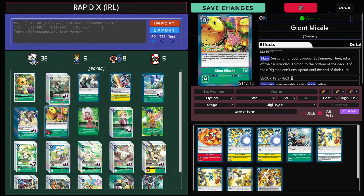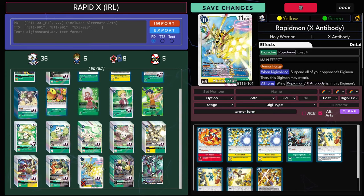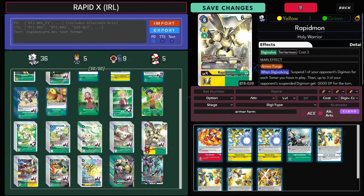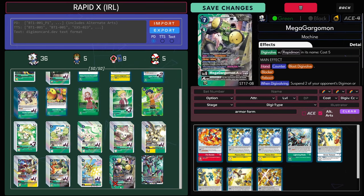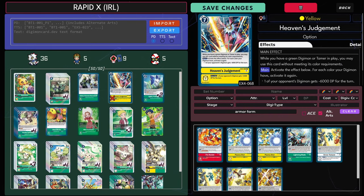Heaven's Judgment and Giant Missile should be grouped together, but they've split them up — just two different removal options. Heaven's Judgment counts the colors you have. Both our level 6s have two different top-end colors, our level 4s are yellow, and our level 5 is black, so there's a lot of yellow and black here to go with the green. Don't forget, this card is a neg 6k on its own, and then it counts the colors. For example, if I had Heaven's Judgment and I had Mega Gargamon Ace, it would be neg 18 — counting itself, green, then black. If you had a yellow source, that would be another 6k on top, going up to neg 24k. Heaven's is kind of insane and can really help you wipe out wide boards.